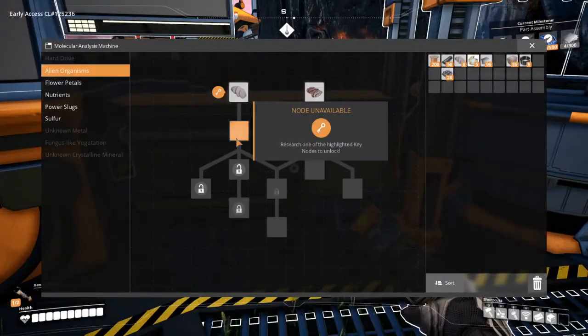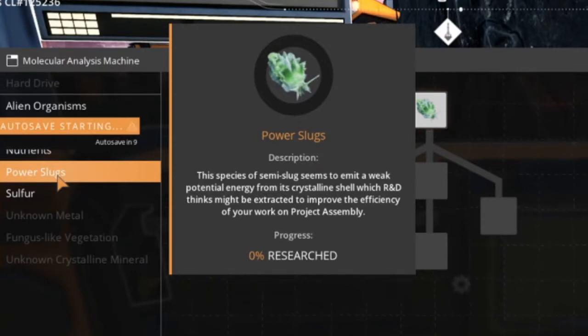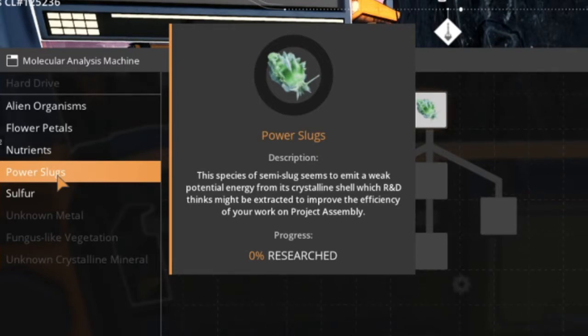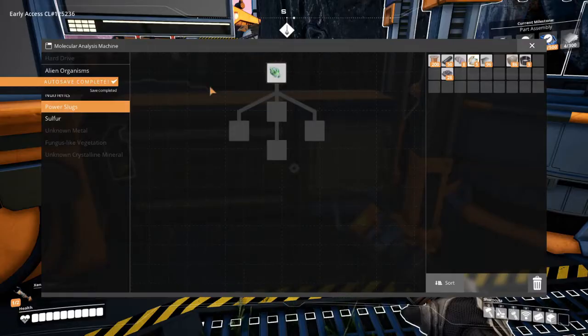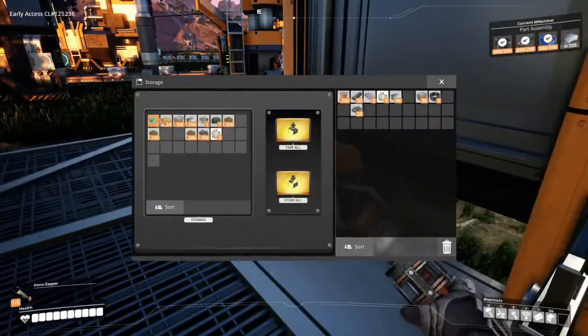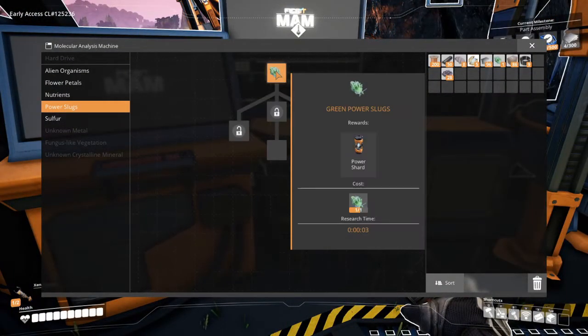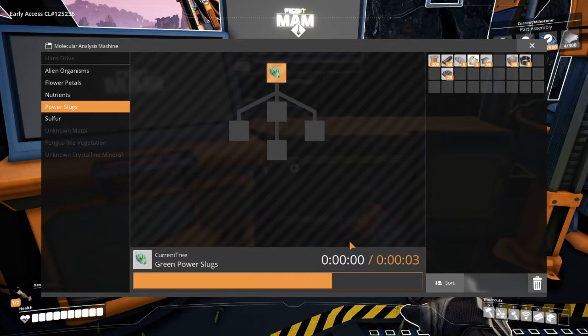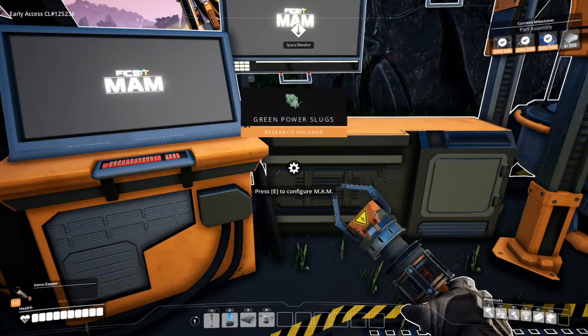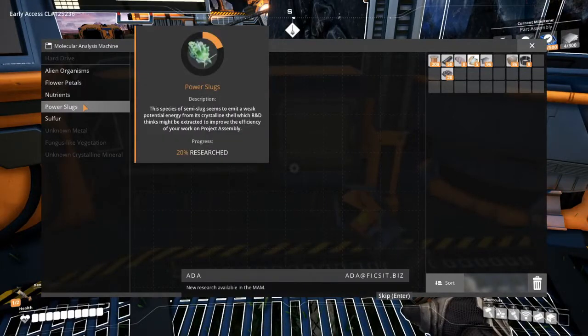Wait, wait, wait — power slugs! Wait, they are used for something! The species of semi-slug seems to emit a weak potential energy from its crystalline shell, which R&D thinks might be extracted to improve the efficiency of your work on Project Assembly. Okay, where's that green power slug I collected? Let's see — three seconds, that's not too bad. Begin research. The analysis is complete, new recipe unlocked, new research available in the MAM.